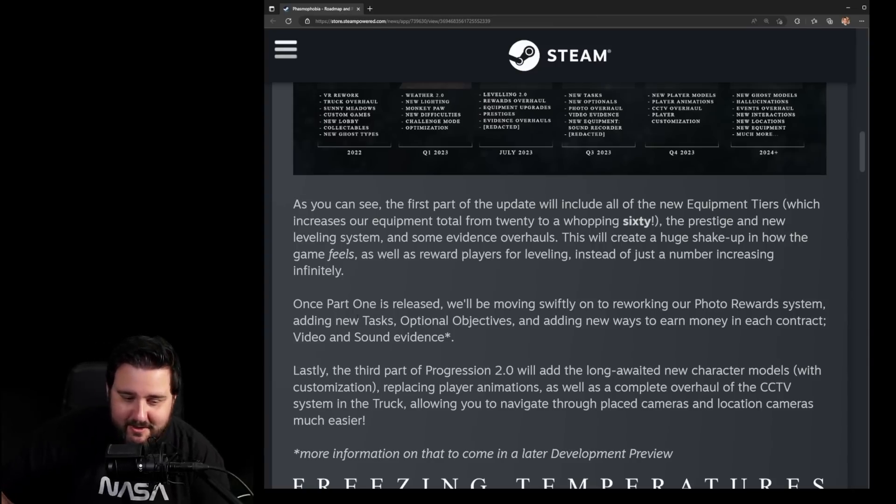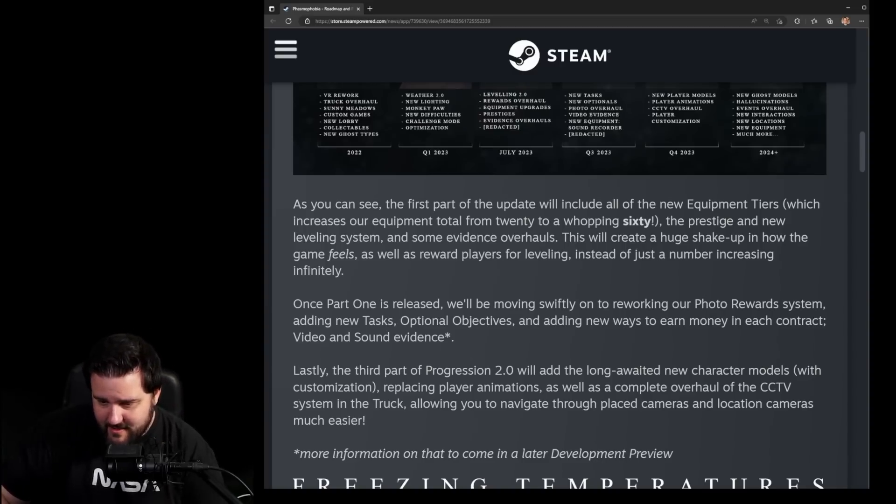The third part of Progression 2.0 adds the long-awaited new character models with customization, replacing player animations, as well as a complete overhaul of the CCTV system in the truck, allowing you to navigate through placed cameras and location cameras much more easily. They've already overhauled the CCTV once, so doing it again is interesting.